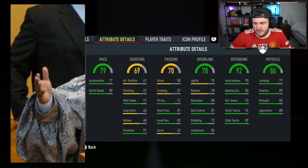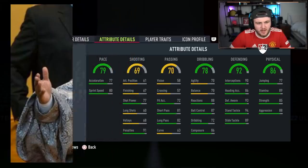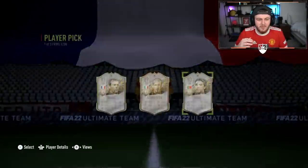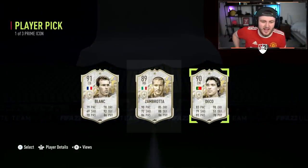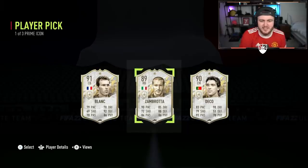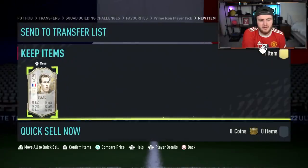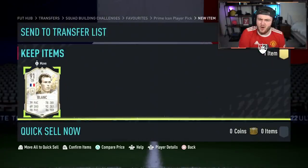79 pace — is it actually Blanc? Did I guess that straight away? I'm quite impressed with that. Not ideal, to be honest — not a great selection of icons. I'm gonna pick Laurent Blanc because he's the highest rated card and he played for Man United.